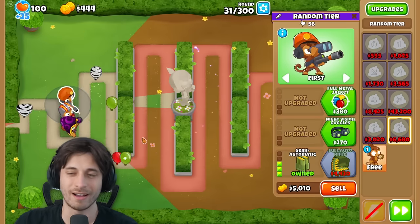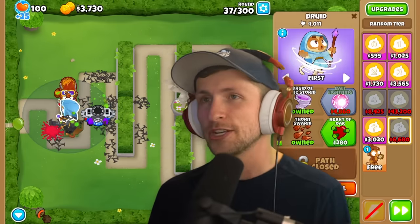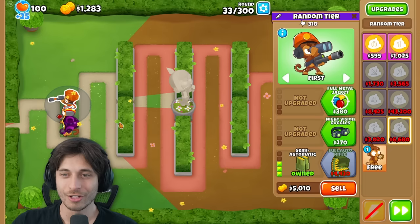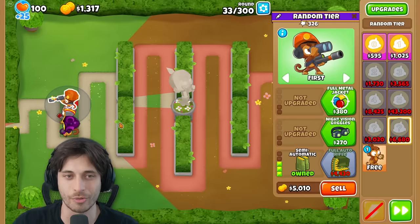The narrator is disappointed with what the $6K tier gives - better results were coming from the cheaper tier. Saber notes they put down the good tier and only got a 0-0-3 Sniper. The cheaper tier might actually be more efficient since you can place more of them and have higher chances of getting something good.